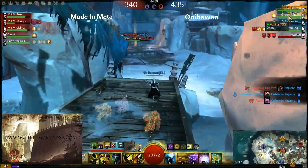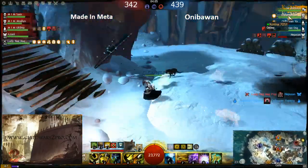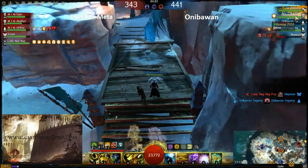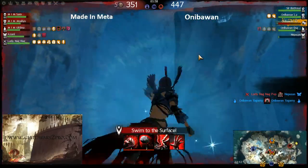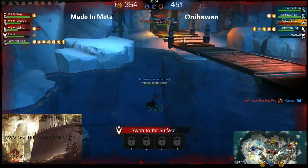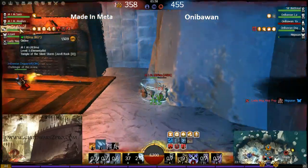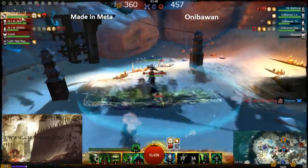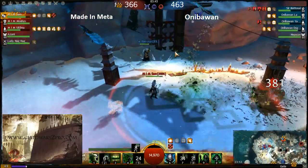Even if Aniba One gets the top buff it won't be enough. The power of the elementalist — he got downed and just ran through water and rezzed himself. Meta Meta took the top buff but looks like they're just trying to get any points now.